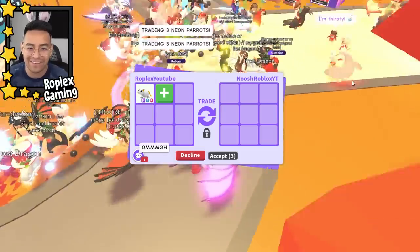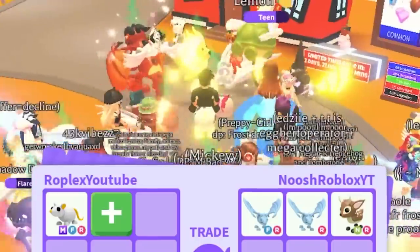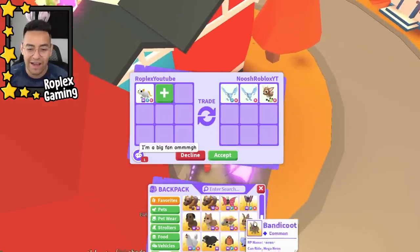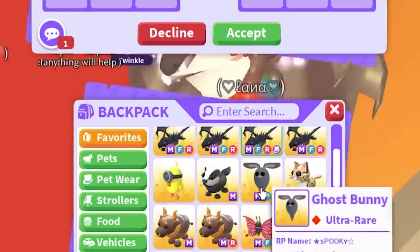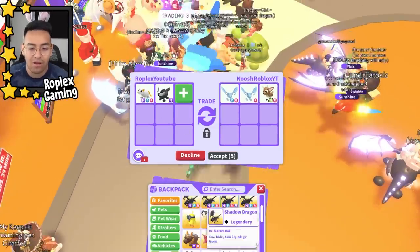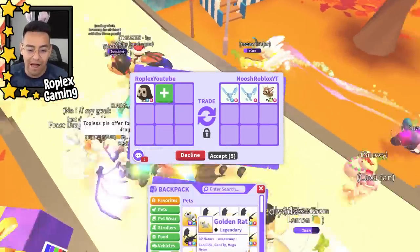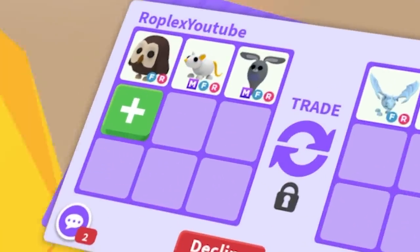Nosh Roblox YT seems like a rich person — they have YT in their username, and there are like two neon shadow dragons in the server plus one mega shadow dragon. They're putting up two frost dragons and a neon fallow deer. I think I'll try to offer for it because I need frost dragons, but all I have are mega shadow dragons and a mega ghost bunny. We can also put up a mega badger — I'll toss up the mega ghost bunny and an owl.